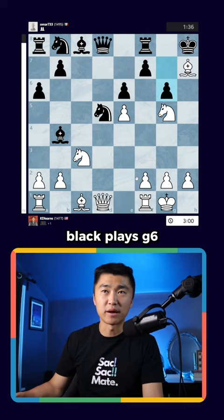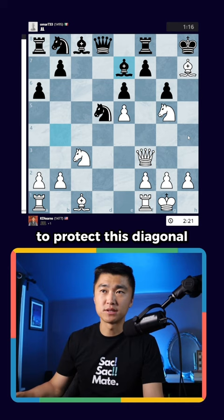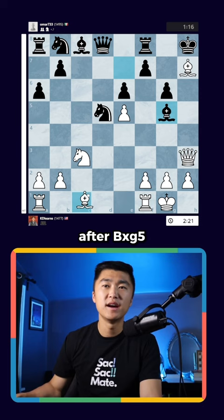For that reason, black plays g6 — a very nice find. But now I can still play either queen g4 or queen f3, and that's exactly what I want to do, because after the bishop goes home to protect this diagonal, it is too little too late. Queen h3 is the best move here, threatening this discovery. And after bishop takes g5, queen takes, and now you sacrifice the bishop — and this is a queen checkmate.